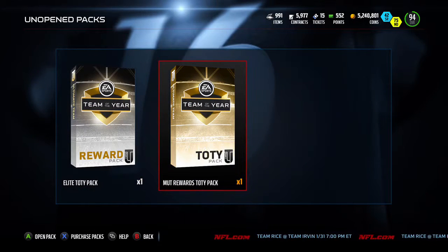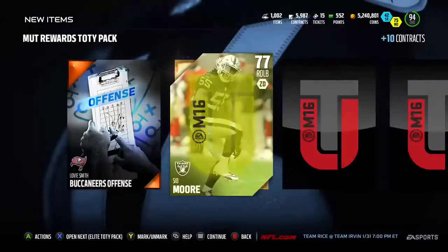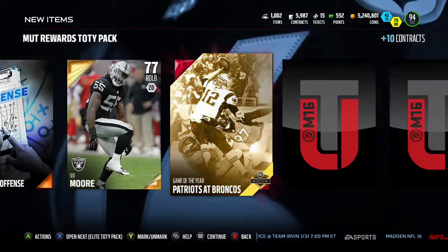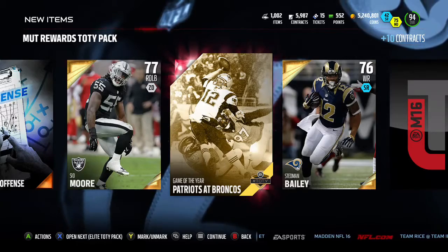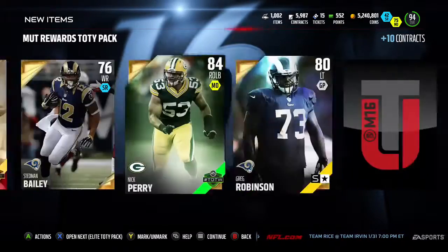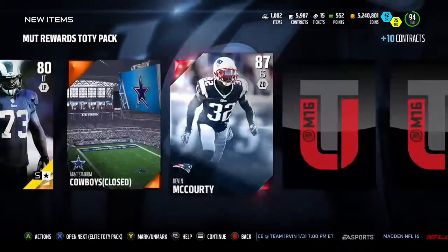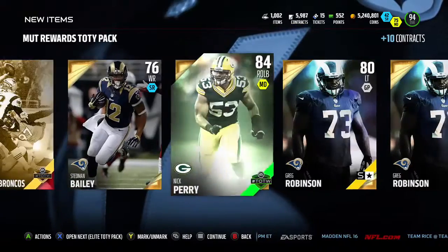Alright, we got two packs left. Team of the year pack, MUTT rewards. I heard these were really good - we're going to at least get a collectible. We got the Patriots at the Broncos collectible - I'm not sure if this is the really expensive one, there are a couple really expensive ones. Redpert! Devin McCourty - he's going to go into the giveaway bin. We'll probably do a wild card giveaway for you guys tonight, he will be in the drawings for that.